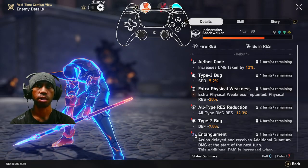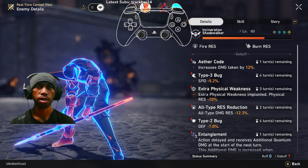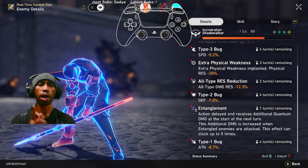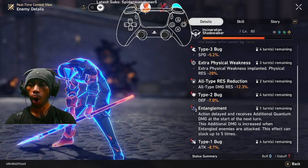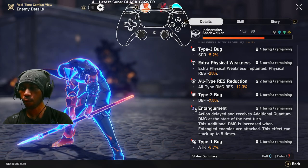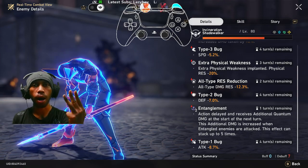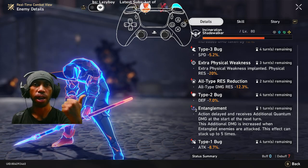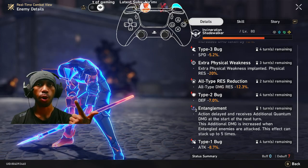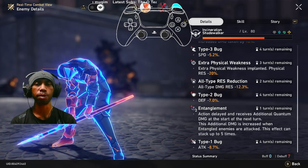Here we can see the bugs in action. There's an Ether Code increasing damage taken, and Type 3, Type 2, and Type 1 bugs. Type 1 bug is 8.7, Type 2 bug is 7.0%, Type 3 bug is 545. These affect attack, defense, and speed. Crazy, crazy.